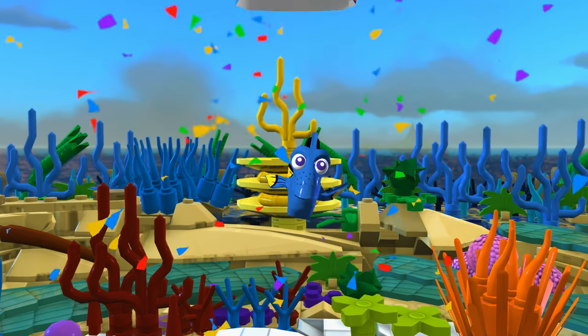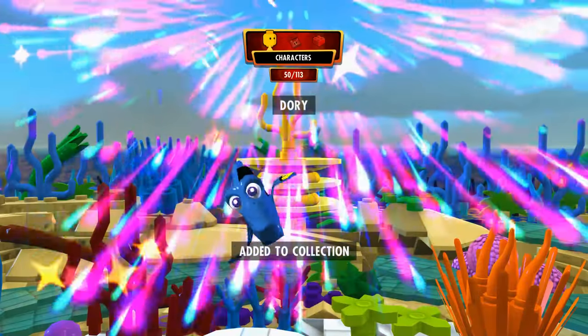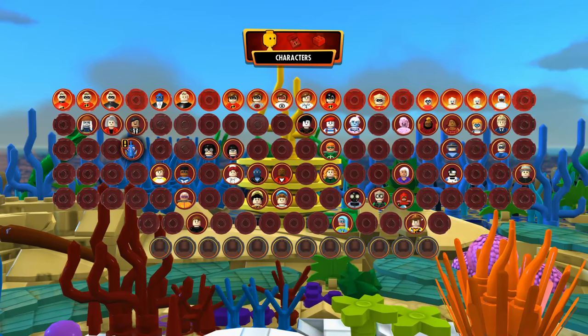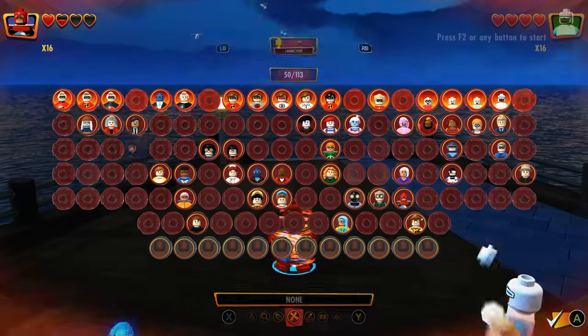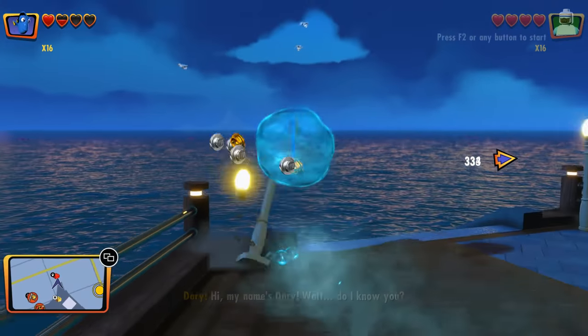Inside is Dory. Dory has installation. All right, let's go ahead and pick Dory real quick. Hi, my name's Dory. Oh, you can walk on the story — that's cool. All right, so let's go down here.